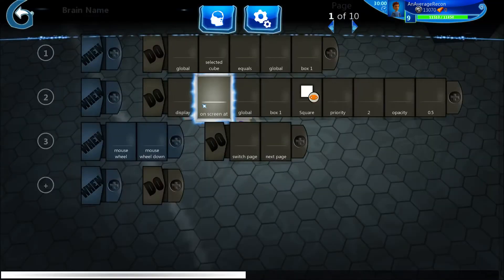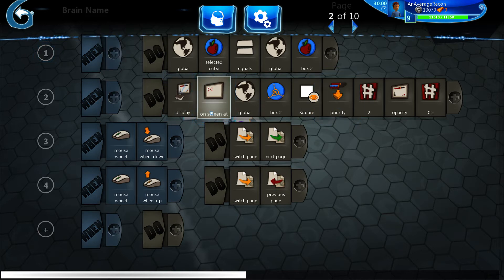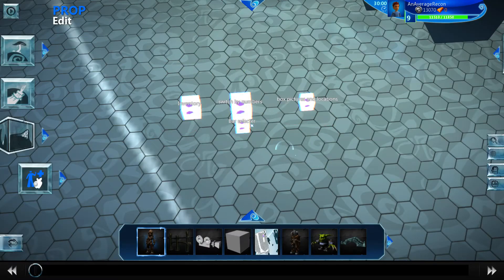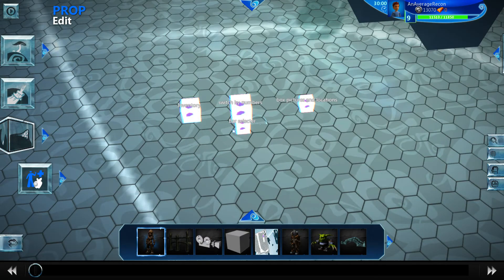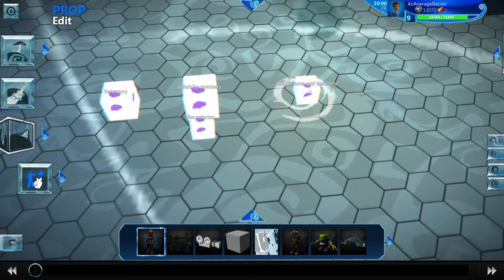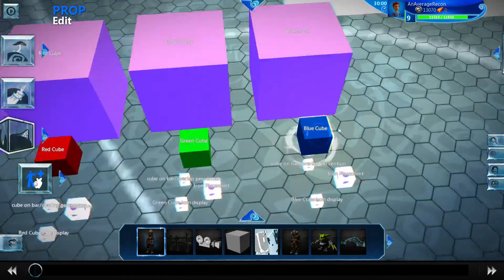Let's go over the bar selector. The bar is the lower bar where your eight icons can be placed. On page one you select box one, page two you select box two, page three box three — I already showed this. 'Switch by numbers' just switches the bar using the number keys, and the picture location I showed last time. But this is the new stuff.